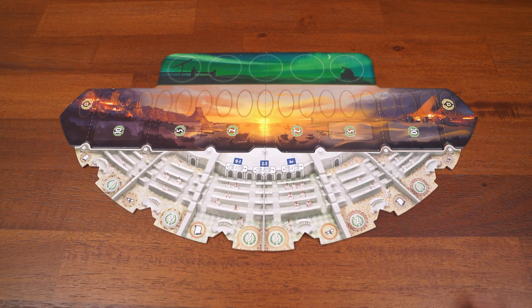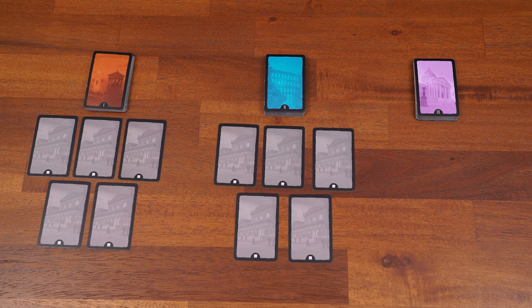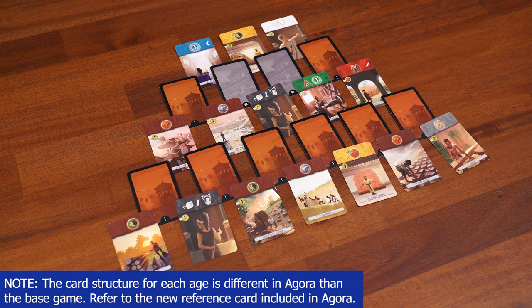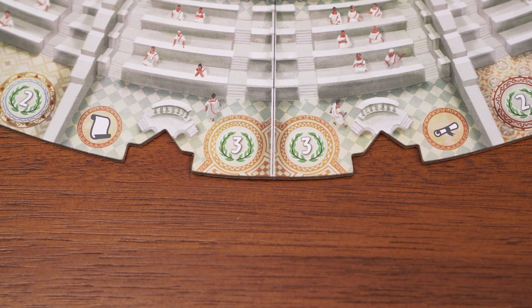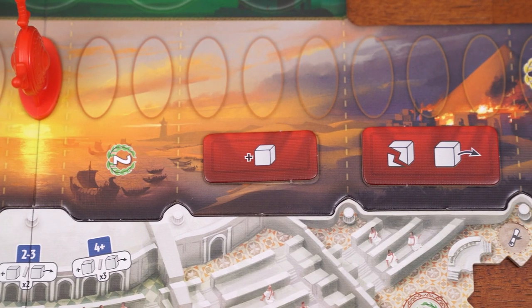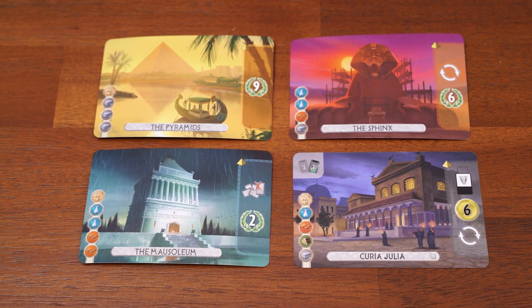To set up the new expansion, place the new senate board underneath the base game board. Before preparing the original age cards, take all the new senator cards and shuffle them, then randomly add five senator cards to Age 1, five to Age 2, and three to Age 3. Shuffle each age deck separately and prepare the card structure for Age 1. Shuffle all decree tokens and randomly place six of them on each decree zone of the senate board — check the symbol at the bottom to know whether each goes face up or face down. Shuffle all conspiracy cards into a deck, use the new military tokens, give each player 12 influence cubes of a single color, and distribute progress tokens and wonder cards as in the base game.